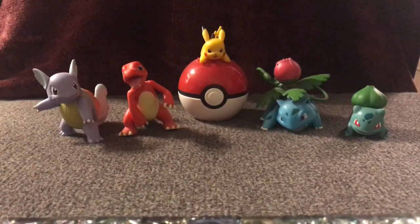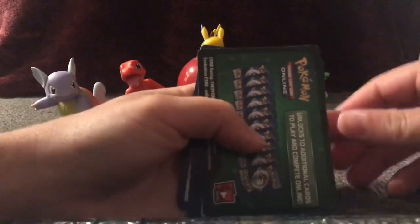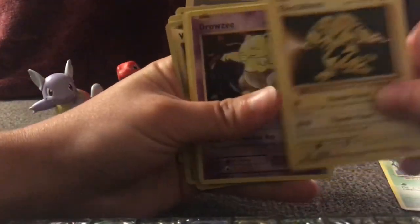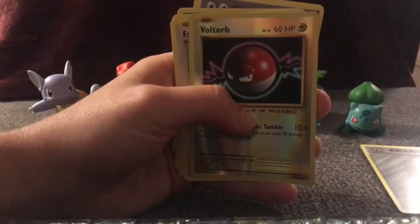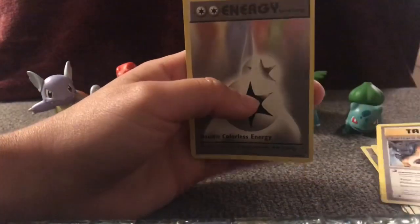Very pretty. Go ahead and open it. There's your code card. Turn it over and see what we got. Got a Weedle, an Electabuzz, Drowsy, Staryu, Steel Energy, Reverse Holo Voltorb — ain't that nice, very nice — Farfetched, a Metapod, Charizard Spirit Link, and a Double Colorless Energy. Not bad, but we could have done better.